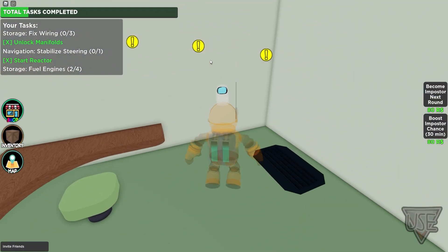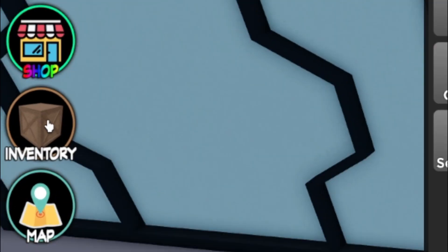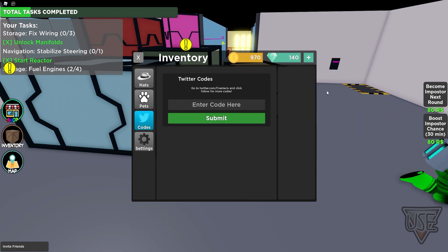If you don't already know how to claim codes in Among Us, what you're going to want to do is go to the left, click on the inventory, then click on codes, and the code menu will come up. These are in no particular order, so let's just get into it.